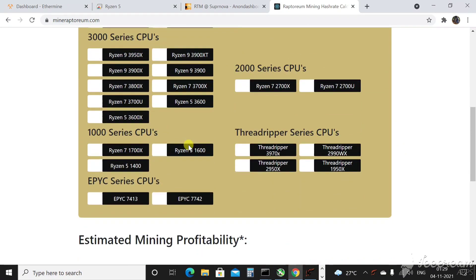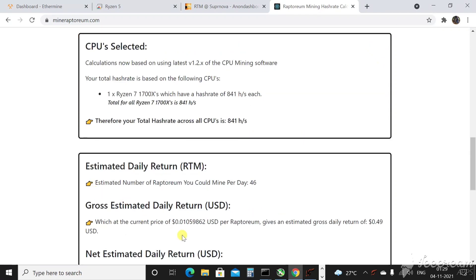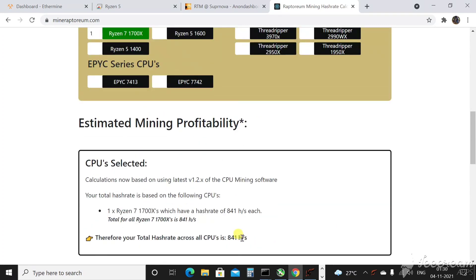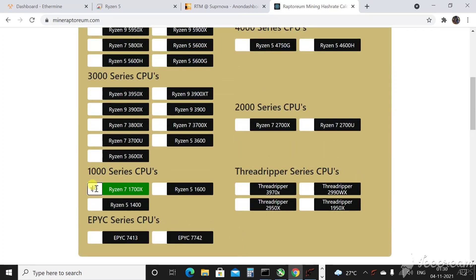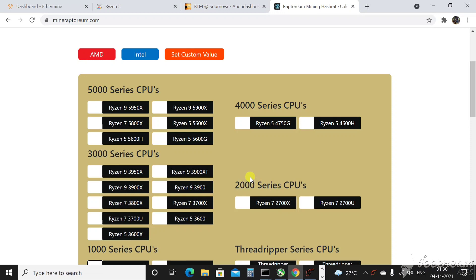Clicking on AMD, you'll see a bunch of processors: Threadripper, 1000 series, 2000 series, 3000 series. I covered 1000-series CPUs in my previous Raptorium mining video — they're not that profitable. For example, even the Ryzen 7 first-gen gives only around $0.49 a day and consumes more power. The 2000-series CPUs are similarly not profitable and consume more power. Considering profitability and power consumption, stay away from both generations.